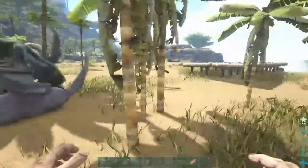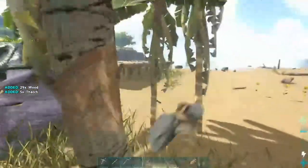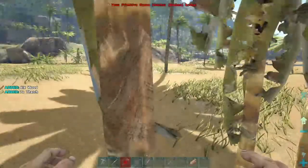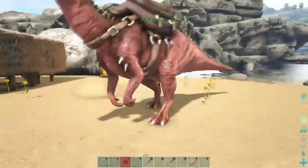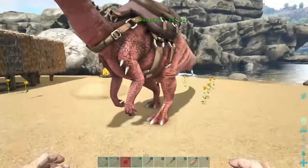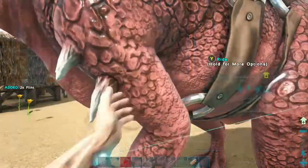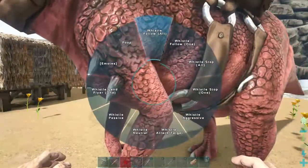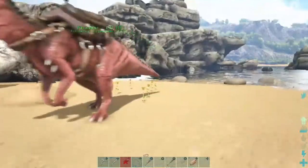We'll see what we do, but the first thing we need to do is start clearing out this area — we're gonna have to chop down all these trees. But here's the thing: my hatchet is gonna break, so I'm gonna have to make another one. I need more flint. I have some on my parasaur, and I'm gonna bring my parasaur with me because this guy's really gonna help us carry all the stuff for us to build.